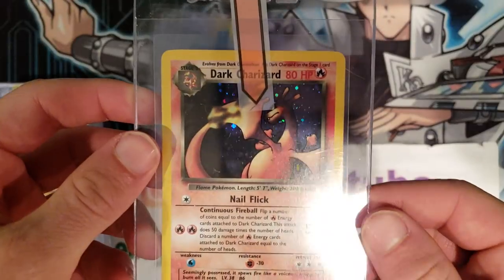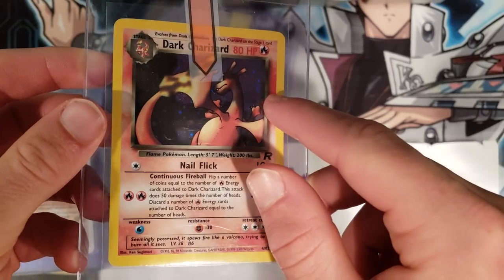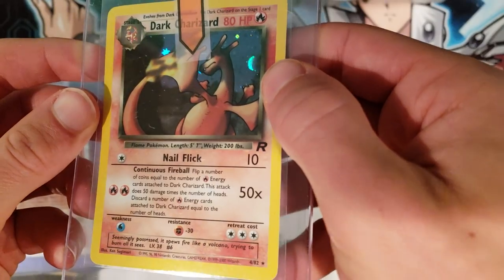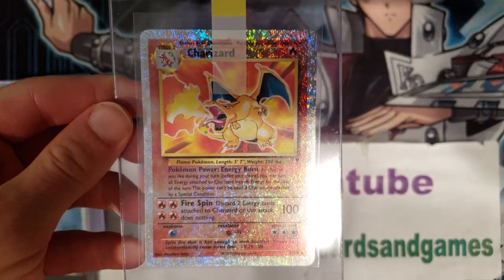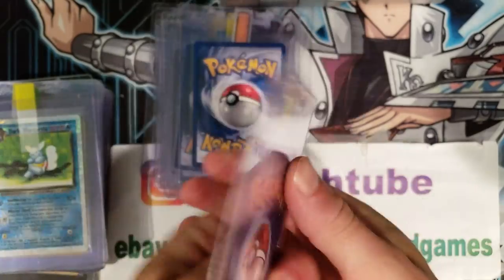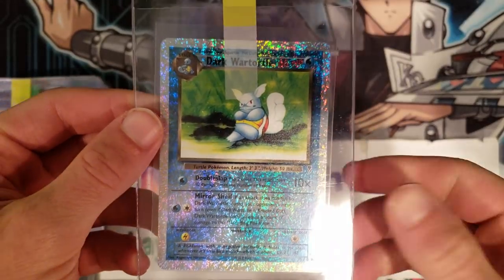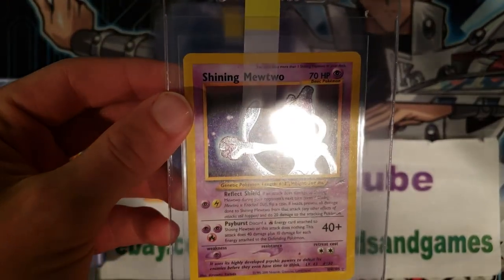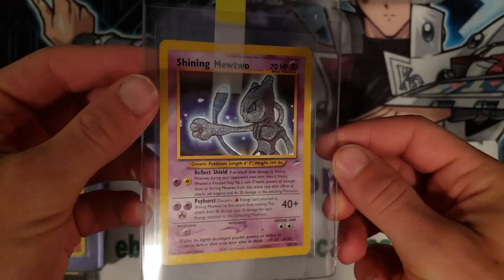Next we have a Dark Charizard unlimited — look at that foil, that little circle foil pop. Very nice. Here's a reverse Charizard, very nice, but again this is going to get a very low score, probably like a PSA 4 in my opinion. Here is a Dark Wartortle — this is in much better shape, possible 10 there. And again, a very beat-up Shining Mewtwo — you can really see it's kind of beat up.